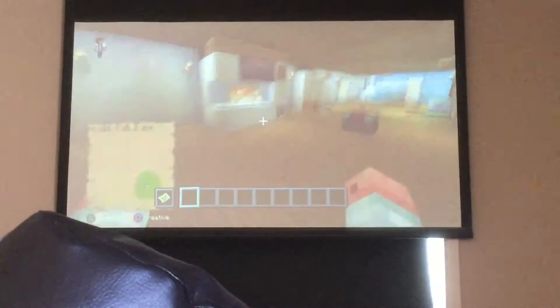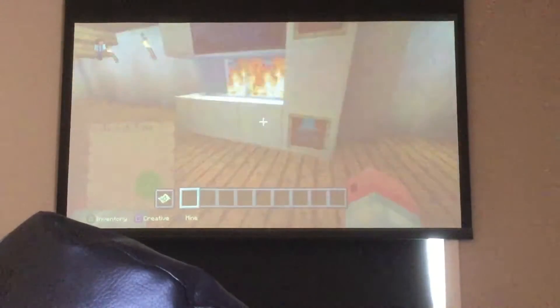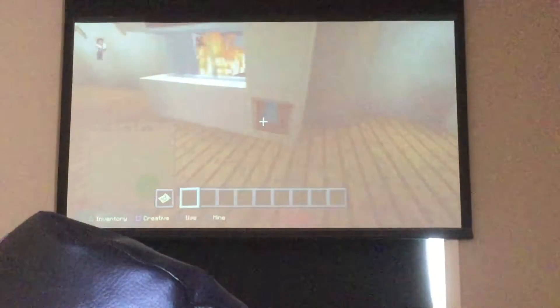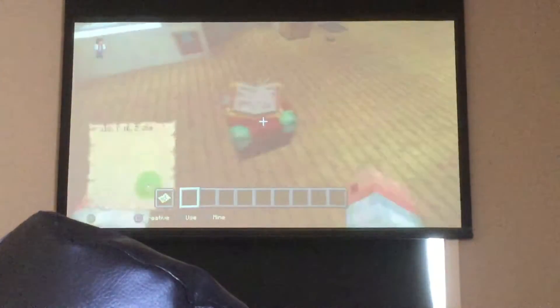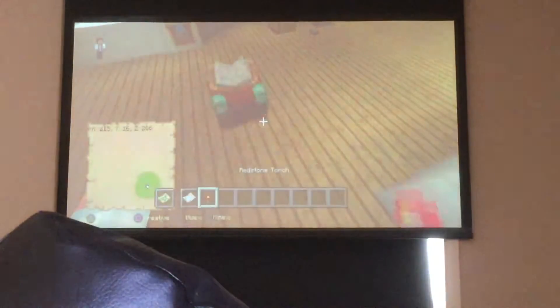This is my redstone fireplace. Activate it and the fire turns off, then it turns back on like that. And if you're wondering why there's just a normal enchanting table there, well...